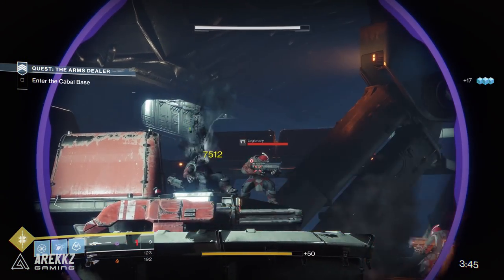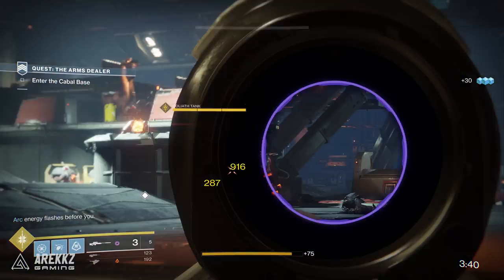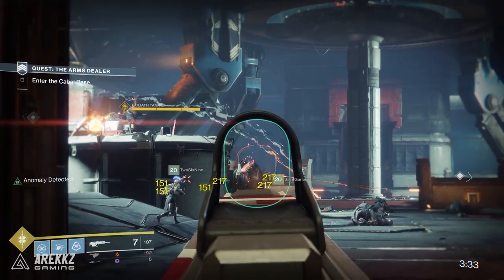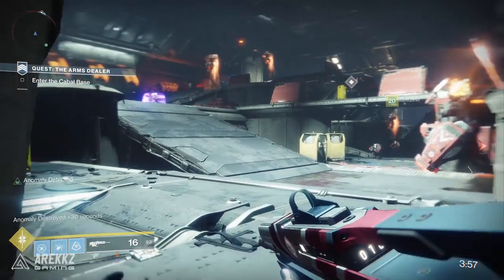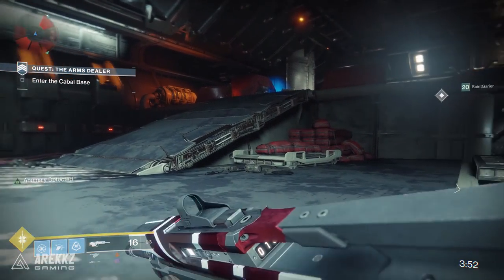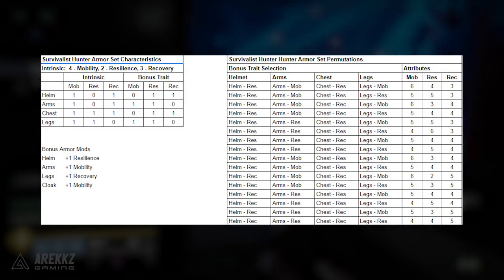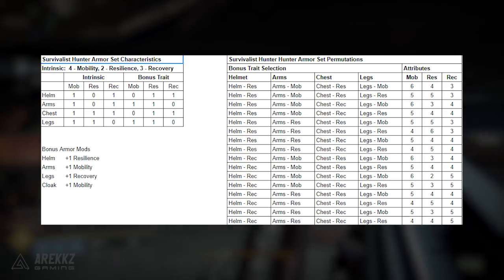So that is where your points come from: some are hidden as part of your class, some come from intrinsic armor perks, some from selectable perks, and the last few from mods. This pre-existing distribution means some classes can reach naturally higher thresholds in certain stats — titans being the only class that can hit 10 resilience, warlocks the only class that can hit 10 recovery, and hunters the only one that can hit 10 mobility. I'll link a Reddit post and spreadsheet from the Crucible Playbook subreddit below, which clearly outlines what stat distributions are possible per class and per armor set.